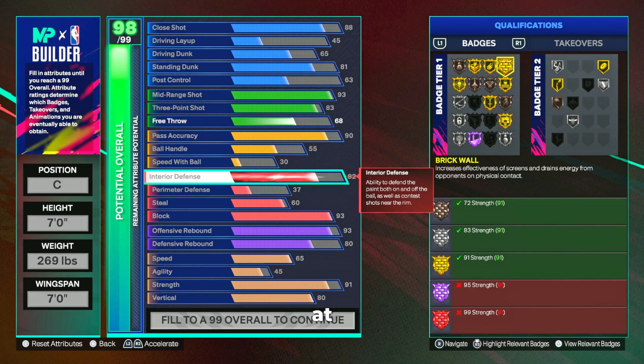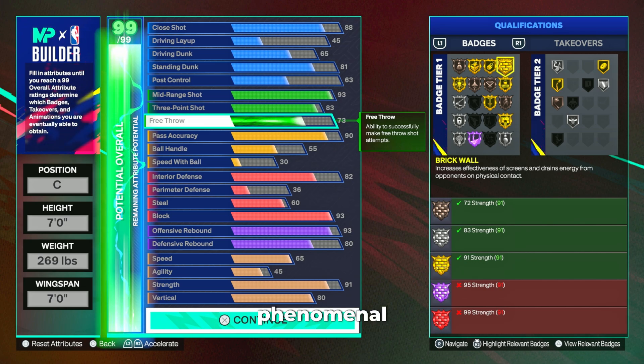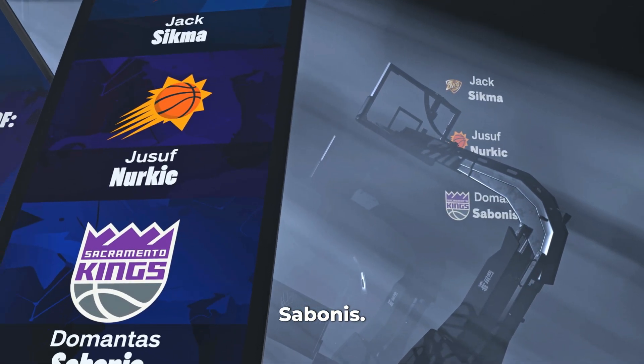Those 6'7 and 6'8 poppers are never going to get a contest on you as a seven-footer. For the last few attributes, we're going to throw in a free throw to get a 73 free throw, allowing us to knock down free throws consistently in 5v5 settings like the Rep or the Pro-Am. This build is a phenomenal all-around center — it can dunk the ball properly, it's a lights-out shooter, you will get stops, you can throw deep bombs, and you have legend shooting badges, legend playmaking badges, as well as Hall of Fame rebounding badges. It comes out with shades of Jack Sigma, Jusuf Nurkic, and Sabonis with the archetype name 'Two-Way Three-Level Playmaker.'